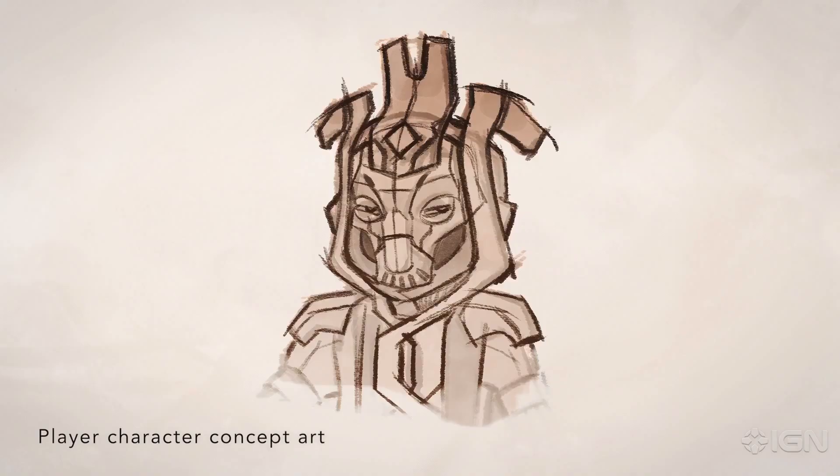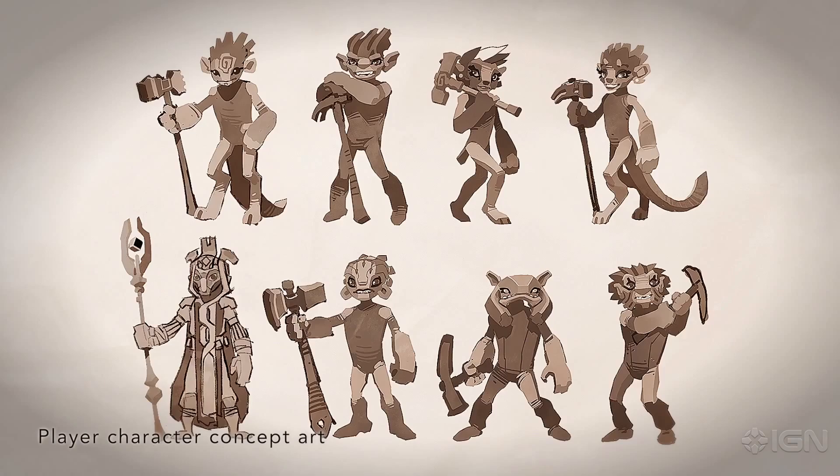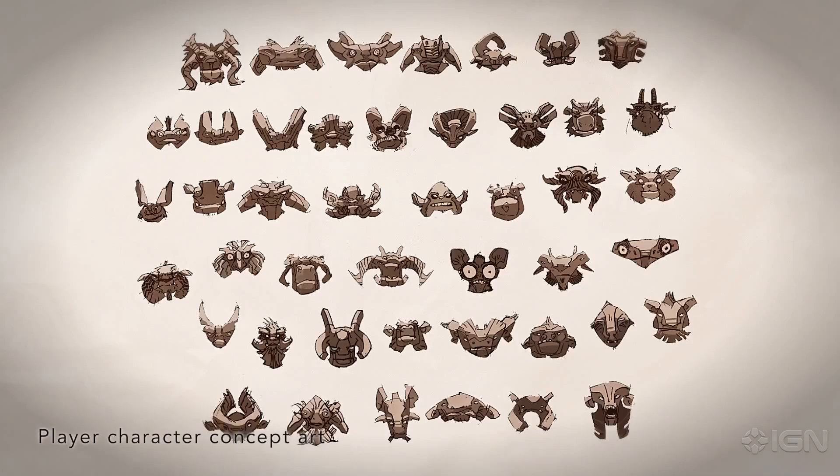The universe would be empty without our characters. There are six different races to choose from with different appearances, customisable with weapons, tools, armour and vanity items.